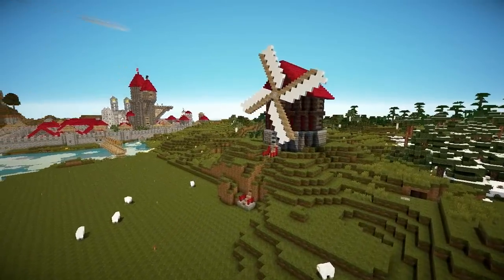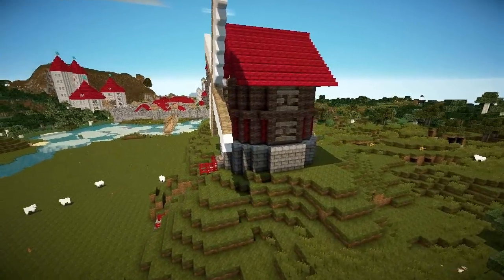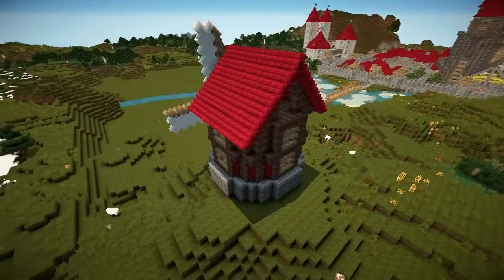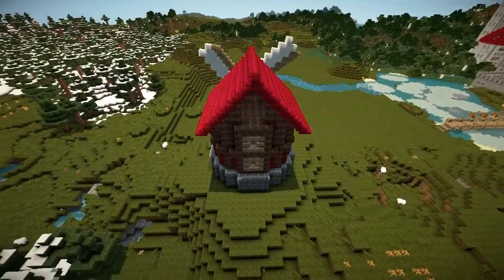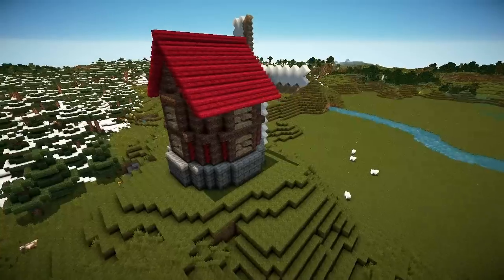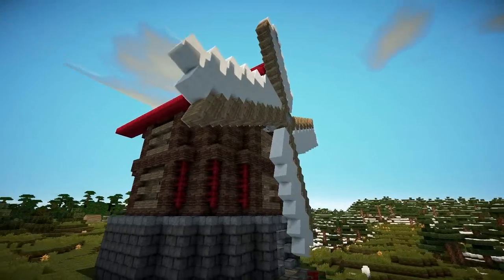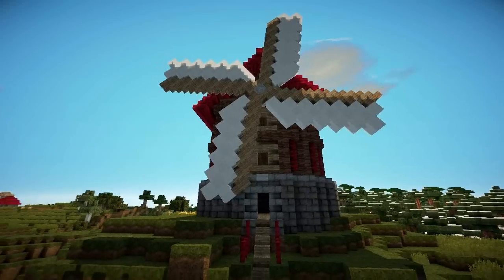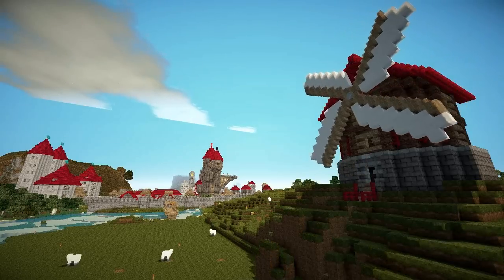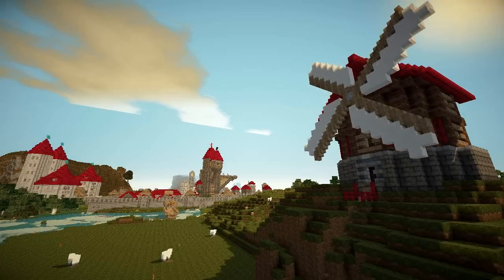Doesn't it look impressive? You see the steps coming down the front of the windmill leading straight to the door — you have to time it right if you want to get in without being cut to pieces by the blades. Coming round you see the red-peaked roof, and now the windows. I've used wooden steps normal way up at the same level as the windows just to give a slight bit of depth while keeping the same shape so they don't jut out. And those red fence posts give it colour variation as well as depth to the structure.